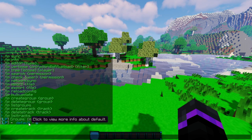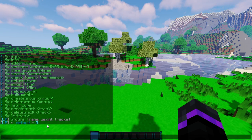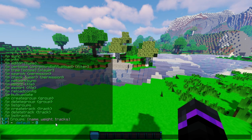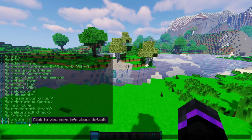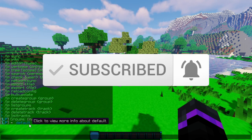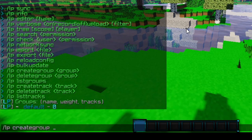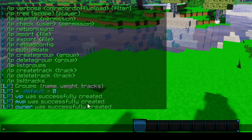This is where everyone will be put when they join the server. You cannot delete this default group. What we're going to be doing is renaming it so it will have a member tag. You can make a member group if you want, but for easier purposes I'm just going to rename this as a prefix, and then everyone when they join the server will be in this group automatically. So let's go ahead and start making some new groups. We can do LP then create group — let's do VIP, MVP, and Owner. You can make as many groups as you want and it's very easy.